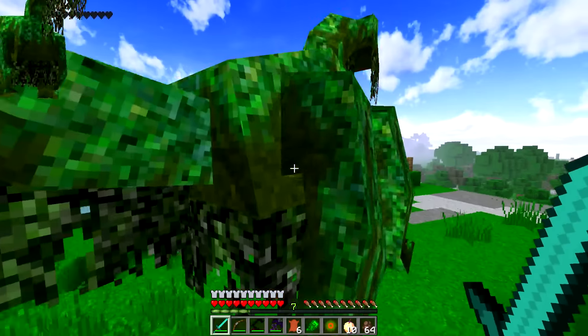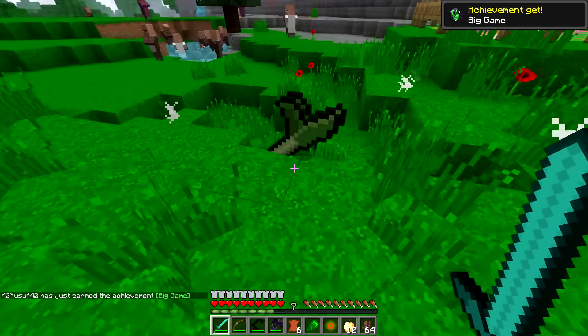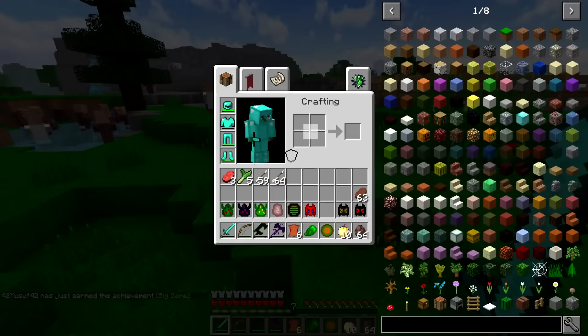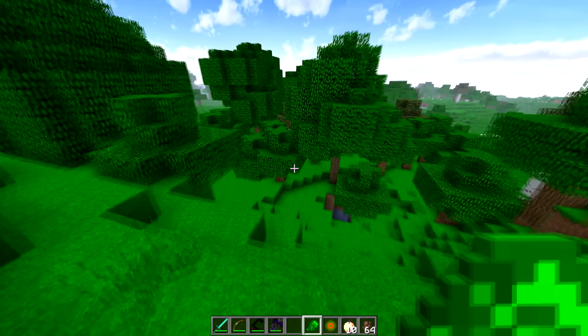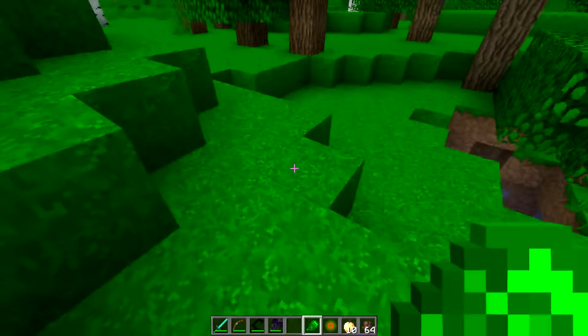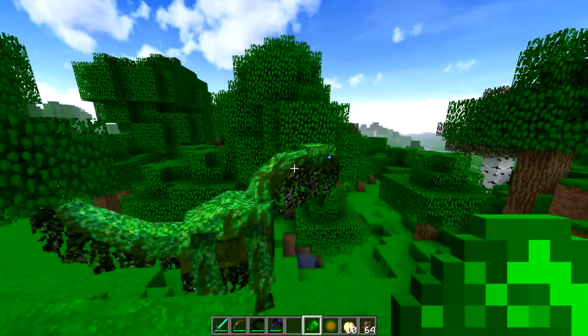I don't want to kill him — look, he seems so nice. He is going to break my house though, so I might need to take him out. Let's see what drops he has. I believe he drops some pretty weird things. Yo, that is meat apparently — even though he's a herbivore, he drops some raw Aerosaur meat. Alright, I feel kind of bad that I killed that giant dinosaur beast. So I'm going to spawn another one over here and let him feed on the trees.